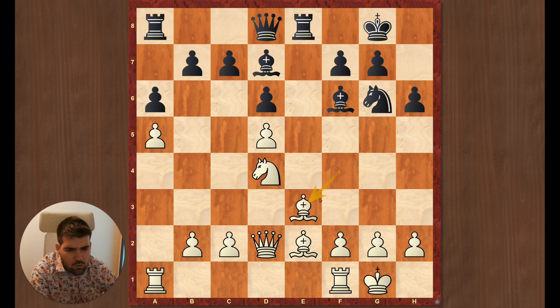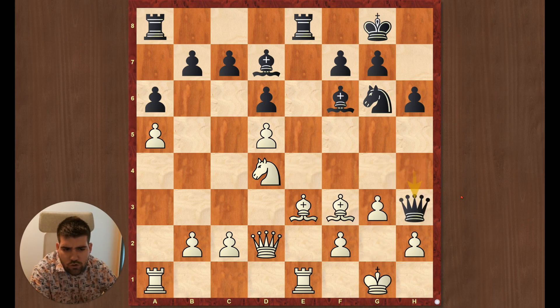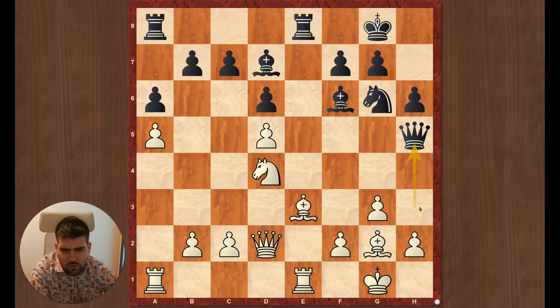Then I didn't want to trade the bishop, queen e7, then queen e4, which is attacking this pawn, and at the same time he has some ideas of capturing and bringing out his bishop. So bishop f3, and then queen h4, g3 — these are all forced moves.